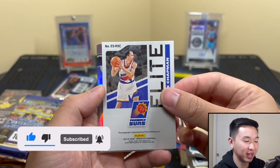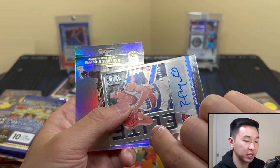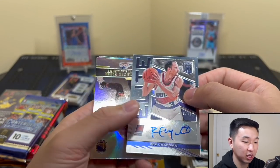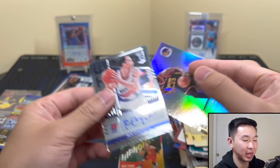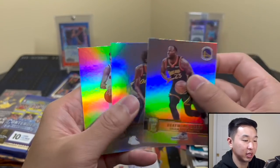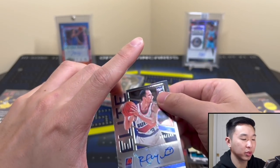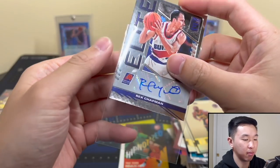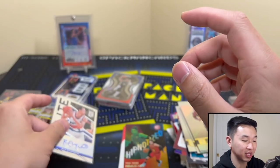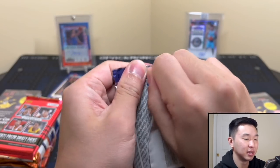It's a 1-of-1 Rex Chapman! Yes sir — number 006. It's numbered to 149, it is an auto — I'll take it. I was happy to see one. We are on the board with a highlight hit — a physical autograph or mem. Can we get one more?